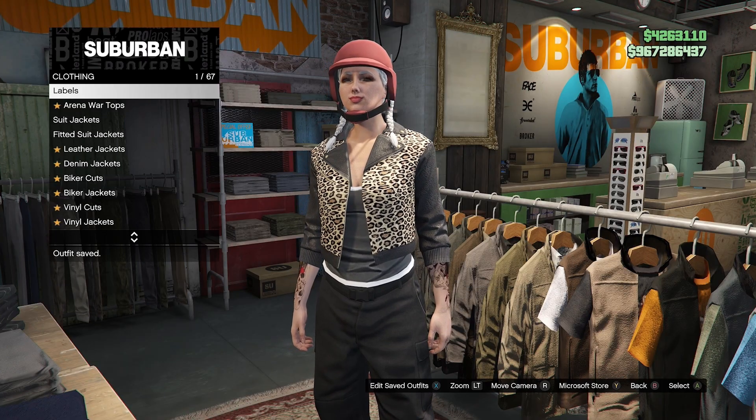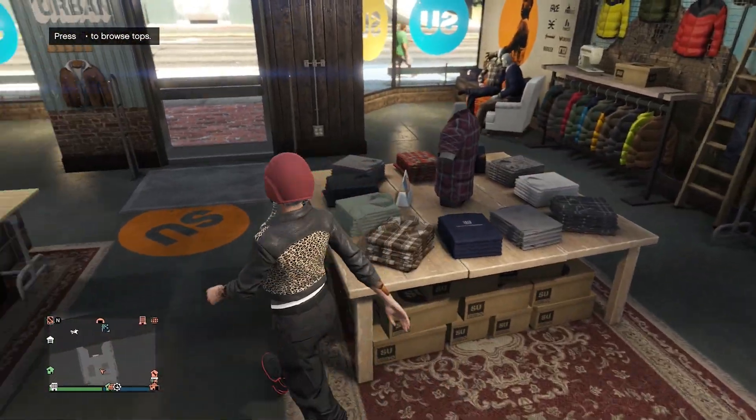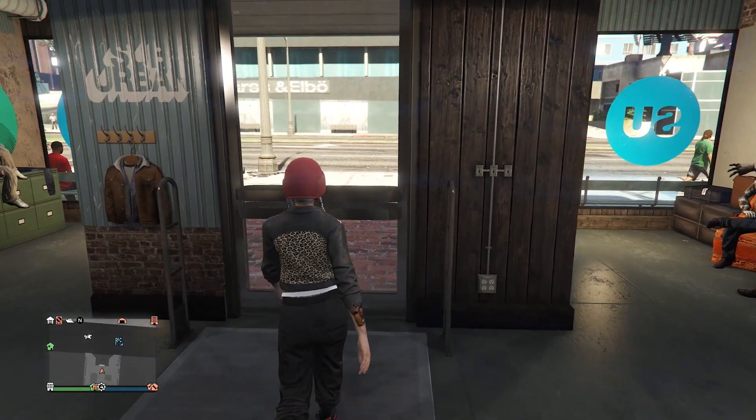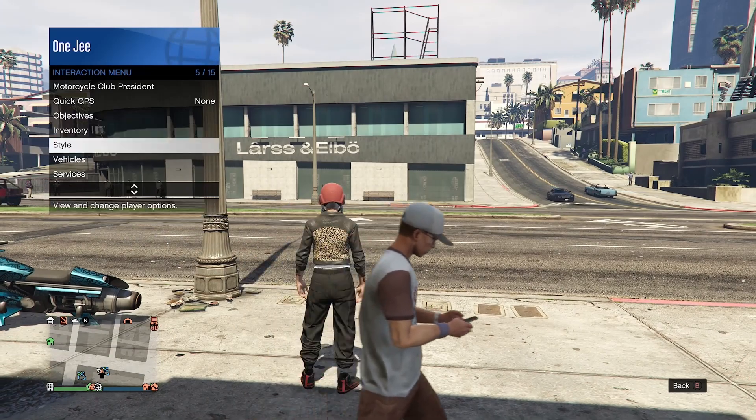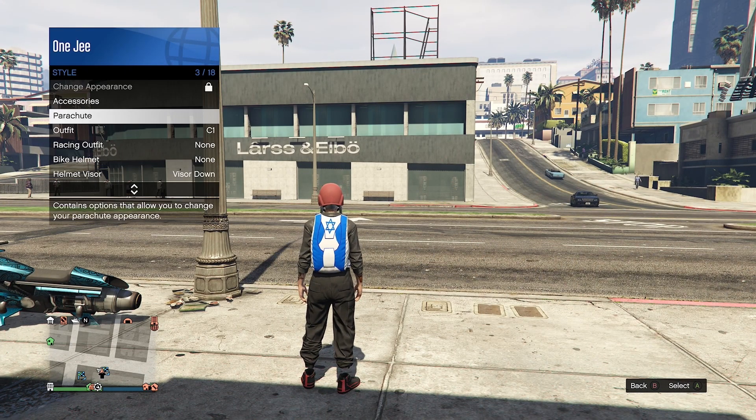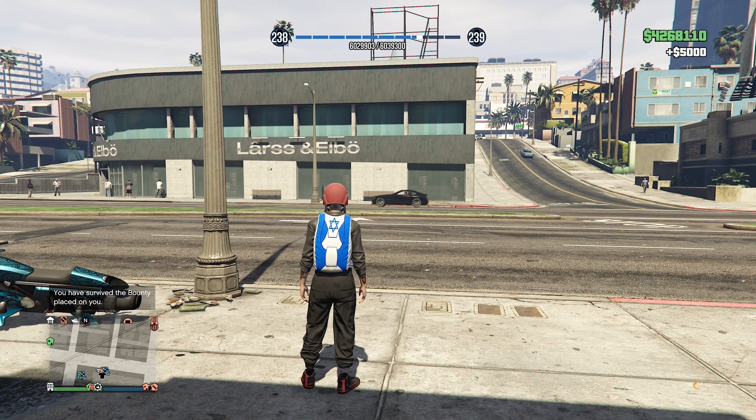Once you guys select the C1 outfit, make sure to save it. You also need to have a trail parachute, then make your way outside the clothing store.